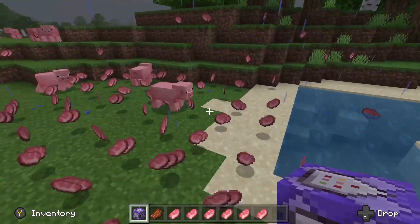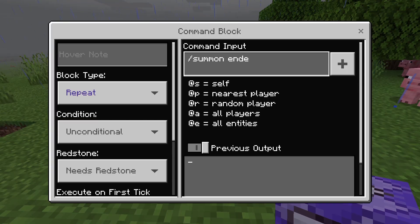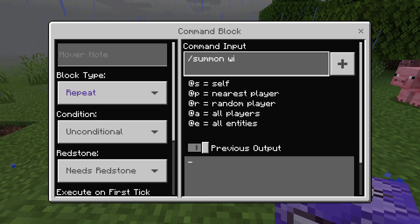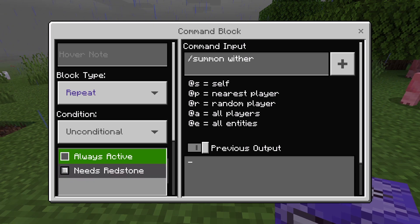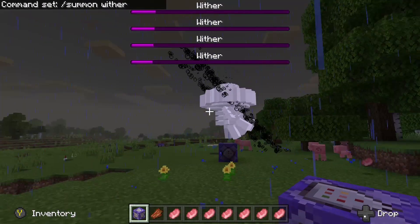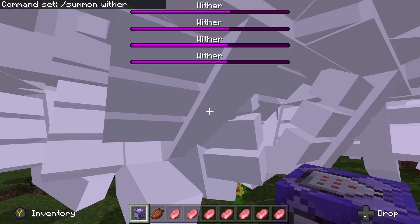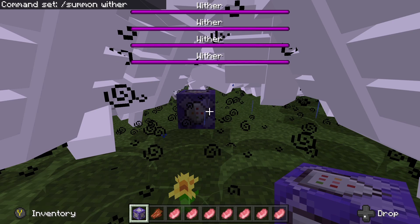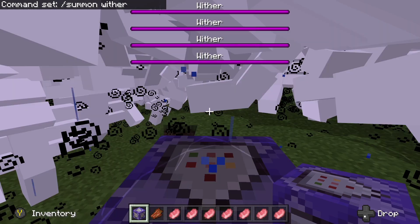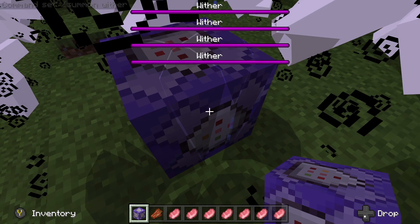I've got a whole inventory worth of stuff. Let's try the wither because that's another hard mob to defeat. Set it to 'Always Active.' Oh my gosh — oh wow, the lag is real. My speakers are rumbling because of the spawning. Okay, break the block!